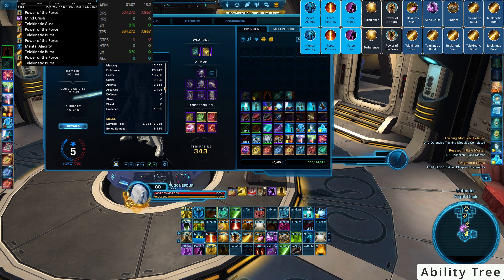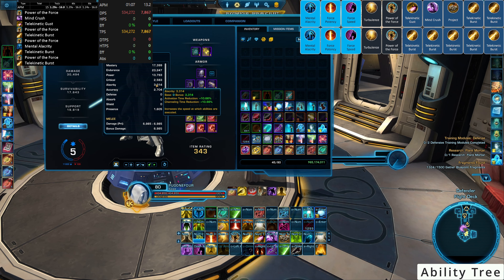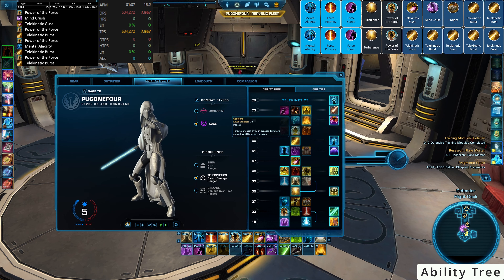Of course you can tune down the Alacrity target if you're not doing content where you lose your guild buff. Mind Ward reduces damage taken from all periodic effects by 15% — a really nice option. For Tremesh, each Telekinetic Momentum and Mental Momentum reduces the active cooldown of Mental Alacrity by 1 second, and being interrupted grants Unshakable for 4 seconds (can only occur once every 15 seconds). The other option, Confound, slows targets affected by Weakened Mind by 30%, but the damage reduction from Tremesh is much more valuable.